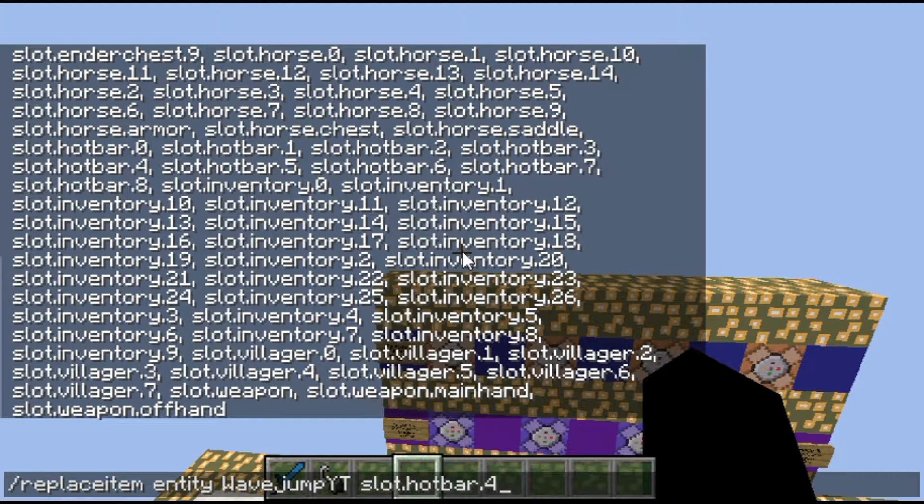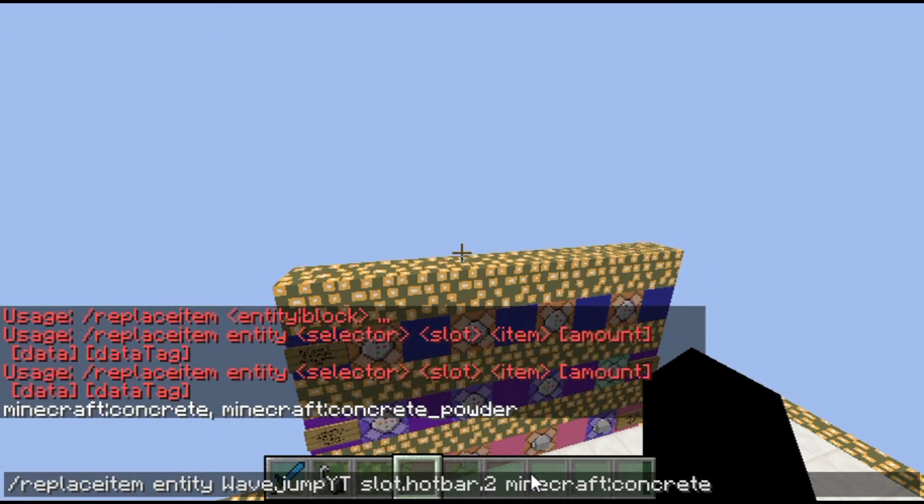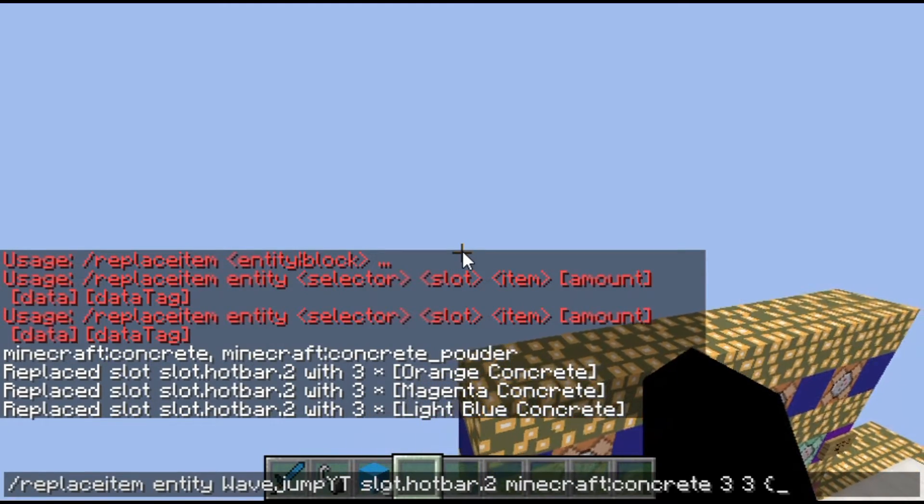I'm going to do slot.hotbar.2, which is the third slot in my hotbar — that's zero, one, two. I'll replace it with concrete, with an amount of 3 and a data tag of 1 for orange concrete. You can use different data values to change the color. You'll notice there's light blue concrete there, and it automatically replaces whatever was there — so if I put five items there, it'll replace them all with three.